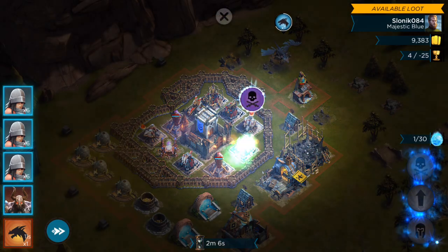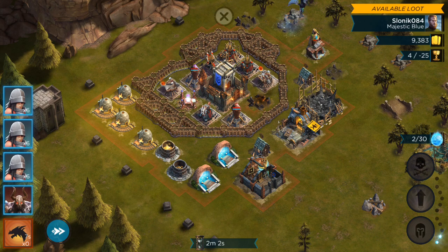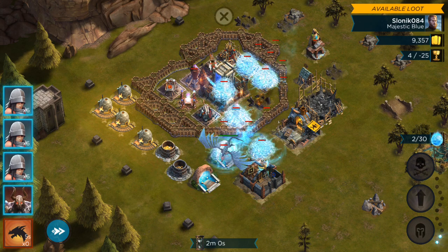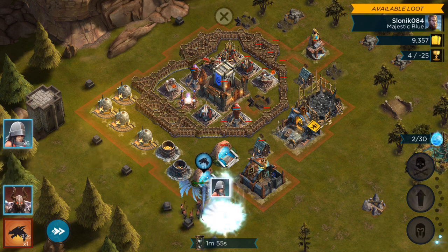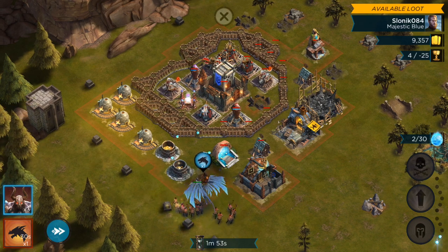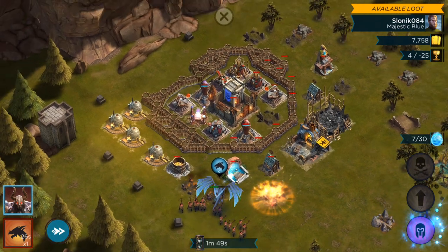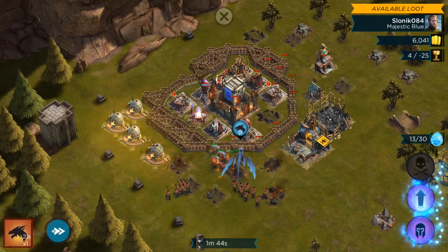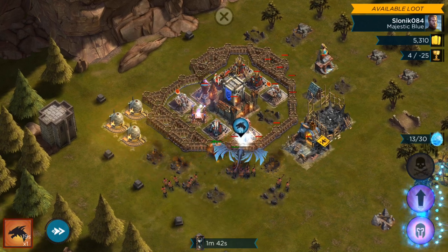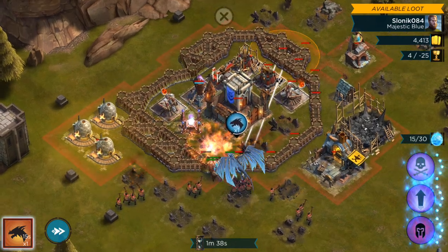Oh, I just missed my center targeting — dropped it on that archer tower instead of the catapult. On either of my accounts, I've yet to have a war where I didn't go all the way through to the king. I've lost a few fights here and there, but you get five losses, so it was never really something I was concerned about. Let's see if we can salvage this after screwing that up.